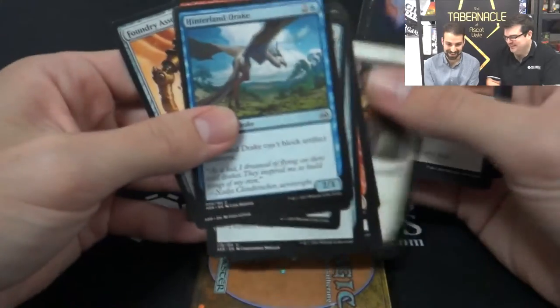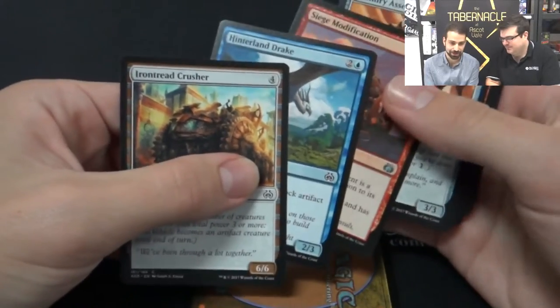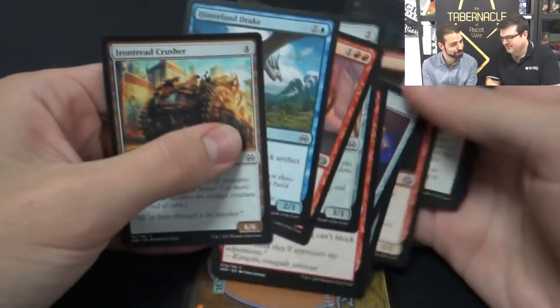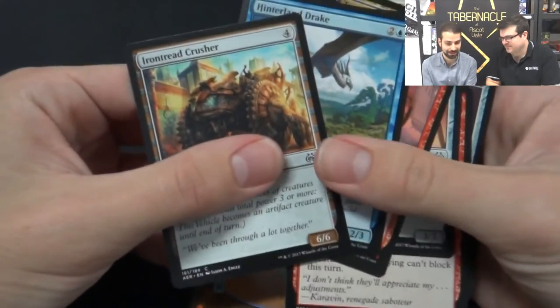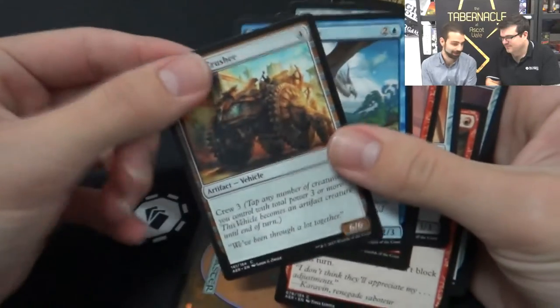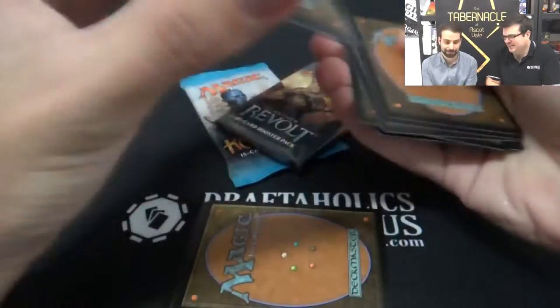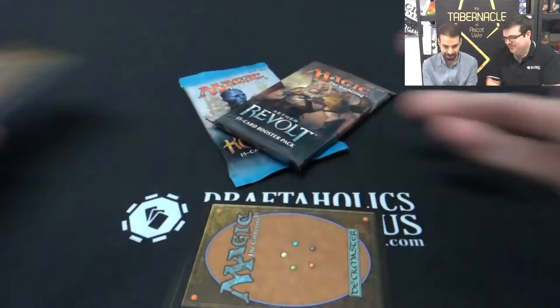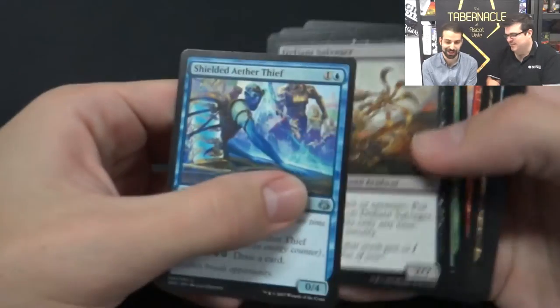So you're bringing the modification to the front — do you like it? I do like it, though I don't like taking it this early. You can see that Iron Tread Crusher there — it's a colorless card, really best in white and red decks, but it's not too hard to amass three power, and it's colorless, you can crew it with giant green creatures if you need to. So you're just on the colorless plan at the moment — you can go in any direction you like. Sacrificing maybe a little bit of power, but that pack wasn't particularly powerful.